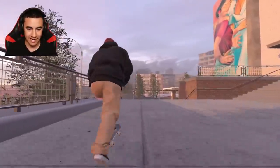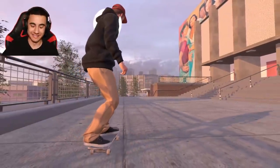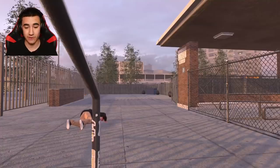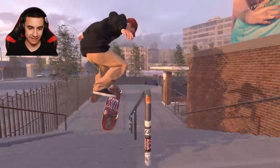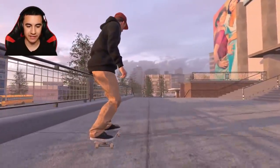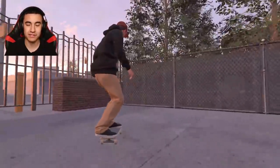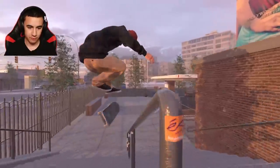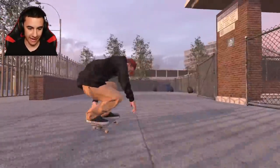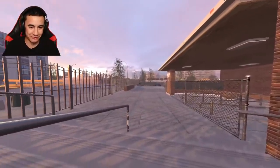Next I want to try to do something on this handrail - a kickflip to a frontside crooked grind. Now because the game has extremely realistic mechanics this is obviously not as easy as it would be in Skate 3. The controls are different because you steer with left and right, and you control your right foot with the right stick and your left foot with the left stick. Oh my gosh that was nice. Let's see how this fisheye angle looks - oh that is pretty cool, way faster from that angle.